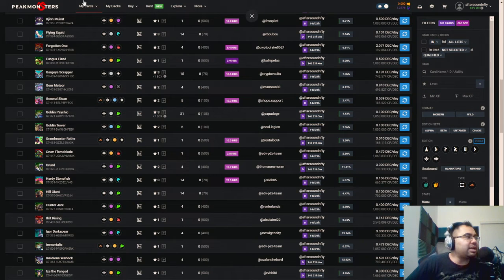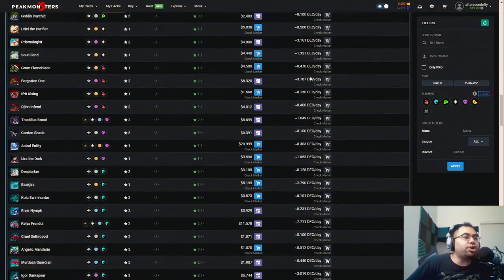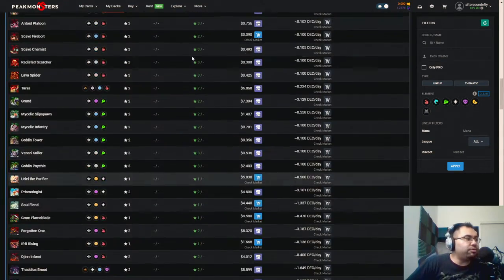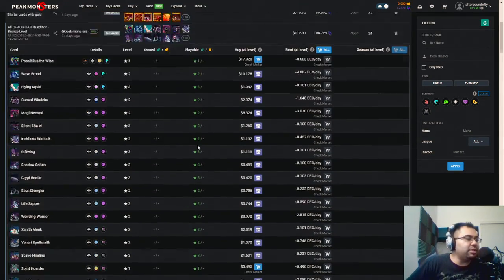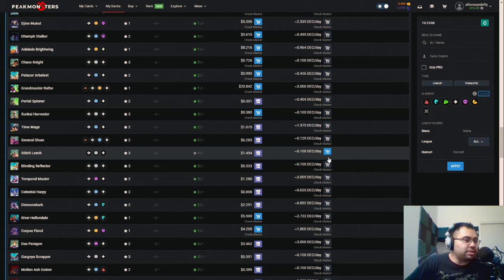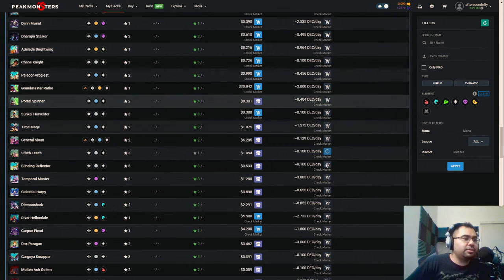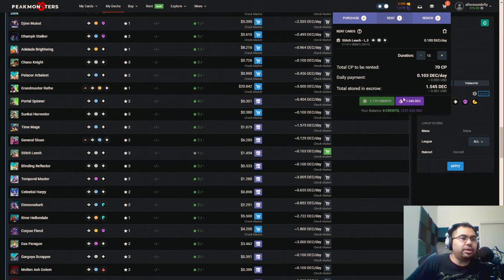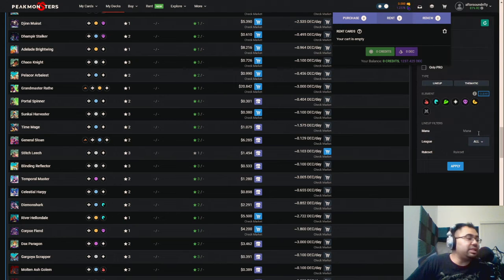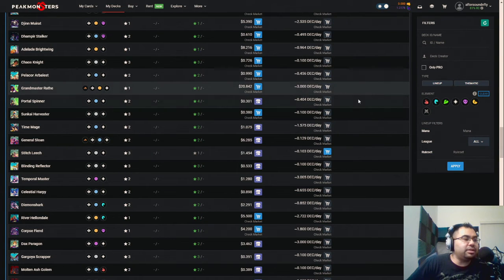What I love about the deck feature from Peak Monsters — shout out to Jarvie and the Peak Monsters team — is that I can always come in and see which cards I don't have. If you go to 'playable' here and it's in green, that means it's not a starter card and I actually have the card. There is one card here — looks like a Stitch Leech — so let me grab that one and add it. It's 0.1 DEC for a level 3 card for 15 days, so not too terrible. Hopefully we get it and we'll be good to go.